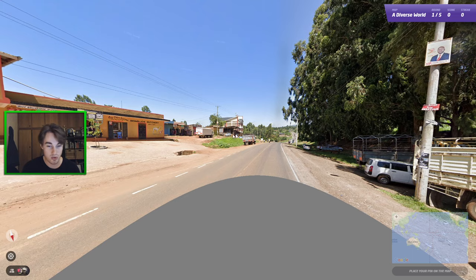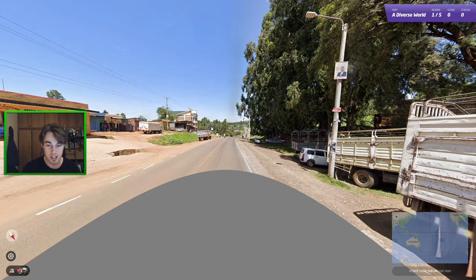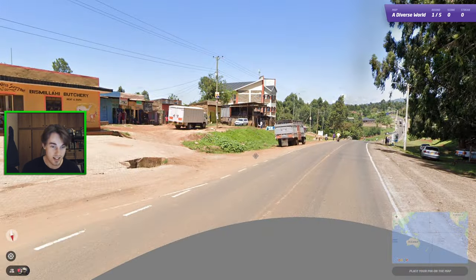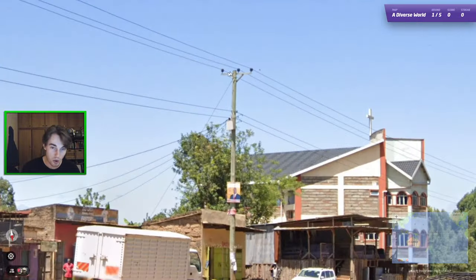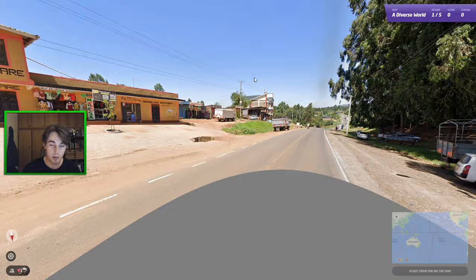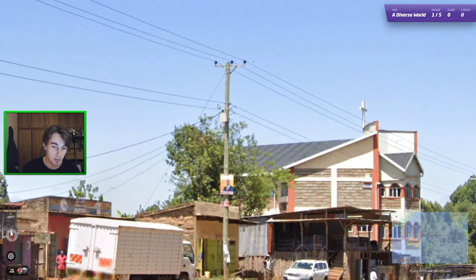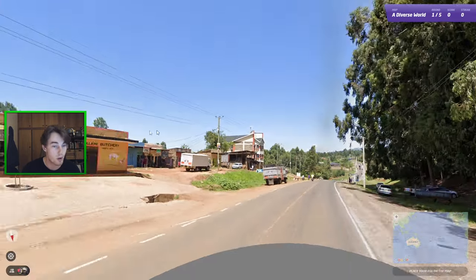Let's get straight into the first round here, which I can immediately tell is going to be somewhere in Kenya. So let's run through the reasons I know that. Kenya is a country that uses white outer lines and yellow inner lines. We also have yellow plates here, and we also have this wooden pole with a thin crossbar at the top. That's the kind of thing you learn as you play a bit more — some countries have thinner crossbars, some have thicker ones. Kenya tends to use thinner crossbars and wooden poles like that.